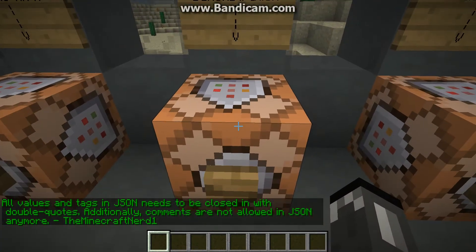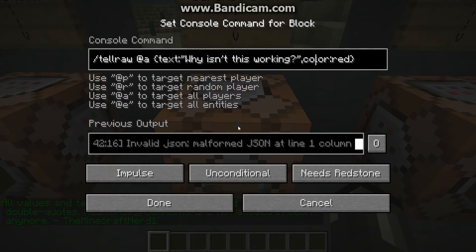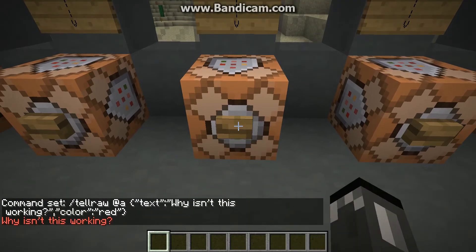So this one also doesn't work — it's the same as the other one. I'm going to add some double quotes. You just add quotes around the other parts that don't have quotes around them — so the text, and then also color and red. And then that will work, as you can see there.